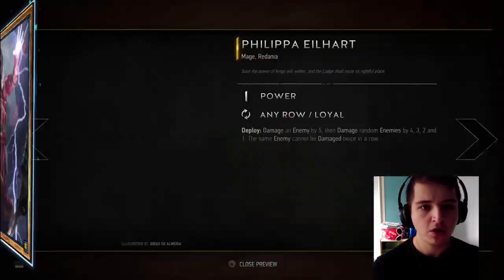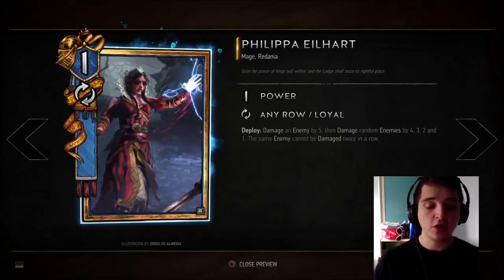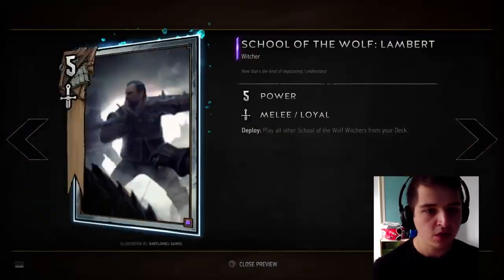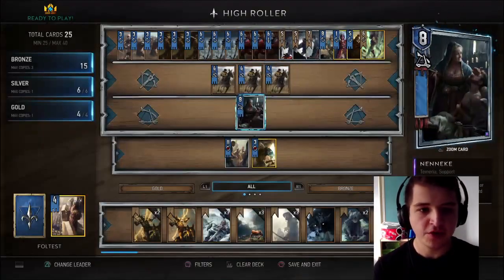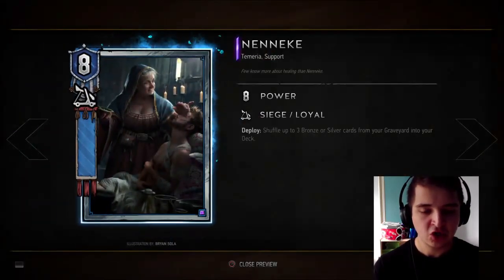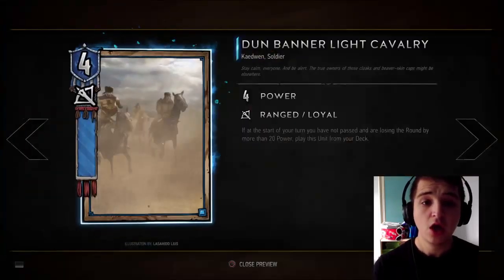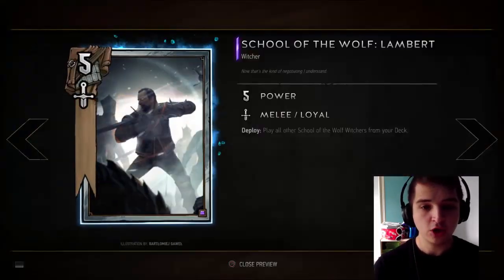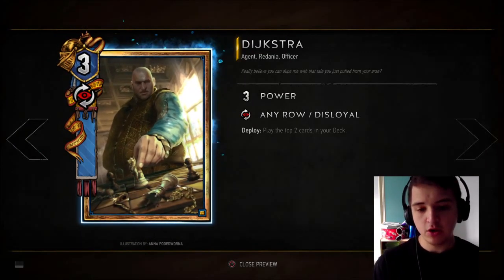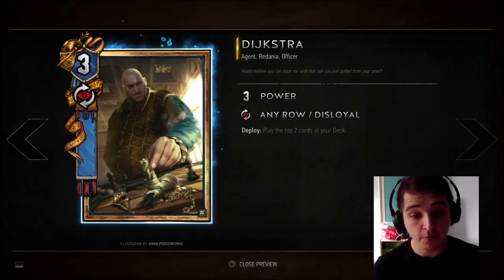Finally our Gold cards. We've got Philippa, who I think is one of the best Northern Realms Gold cards around — apart from John Natalis, those two being my favourites. John doesn't really work in this deck with the Witchers, because there's not quite enough room for the Silver Tactics cards. We've got Shaney — Nenenke is a fantastic Shaney target to put back two sets: Light Cavalry and then the Witchers as well. Dijkstra also really helps ensure you're drawing your Witchers after putting them back with Nenenke.